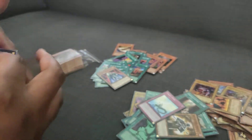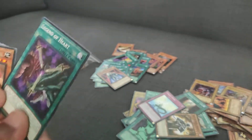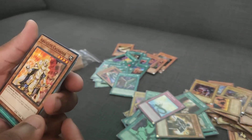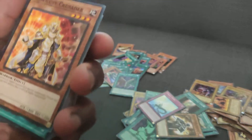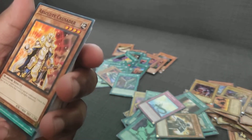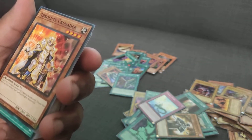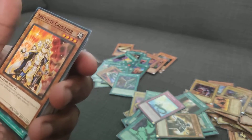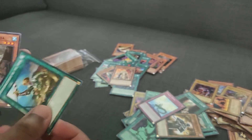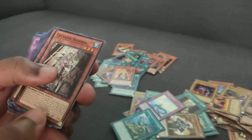Oh no. Legend of Heart, this is fun. Absolute Crusader — if a level 5 or higher monster is special summoned, tribute this face-up card to destroy that level 5 or higher monster. For your Dragon Ruler format counters. Rhoda — Rhoda's fun. Crusadia Arborea.